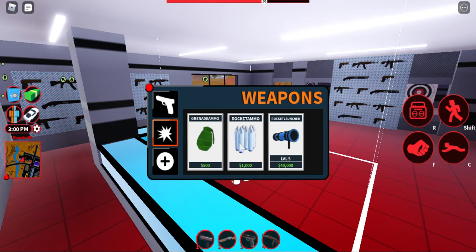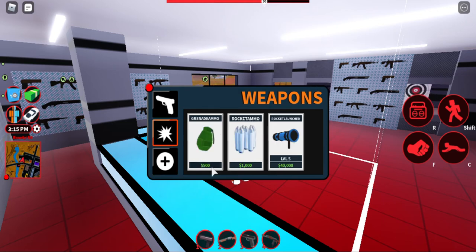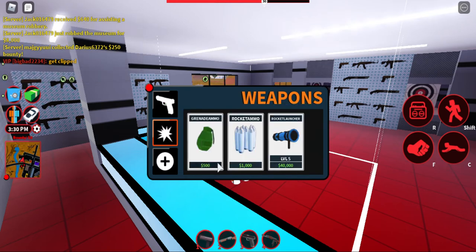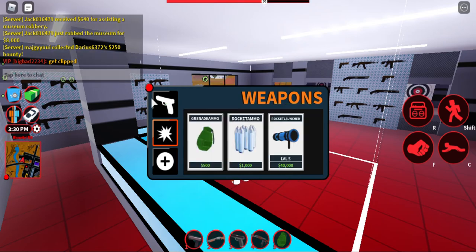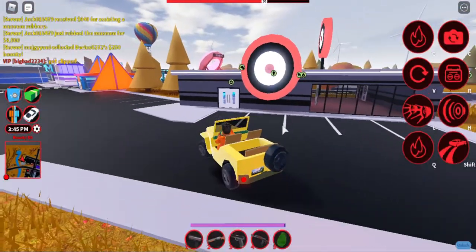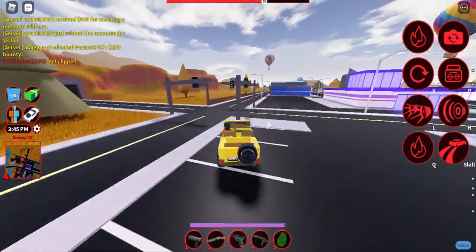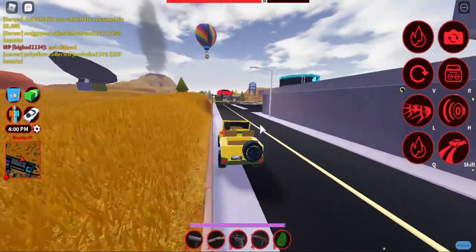The rocket launcher is 40k, and the rocket ammo is only 1,000 — I thought it was 10,000. Right now I'm at 8,000 cash. Wait — grenades are so cheap now! They're so cheap. Oh wait, you only get one, never mind, but still that's pretty good. You can control people easily. That's still a good price at 2,500.